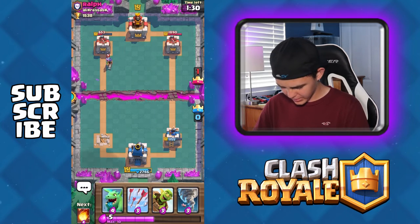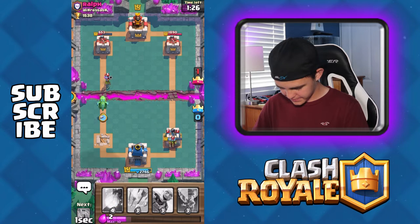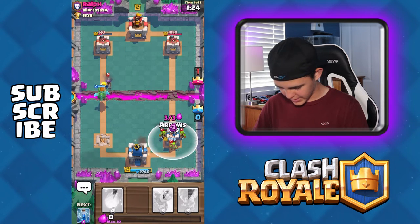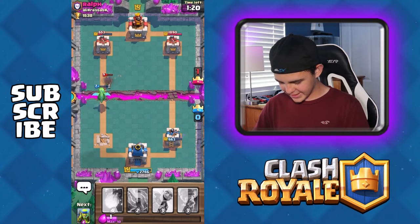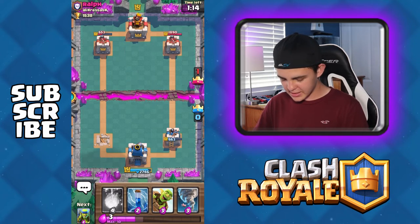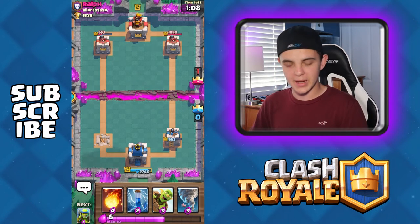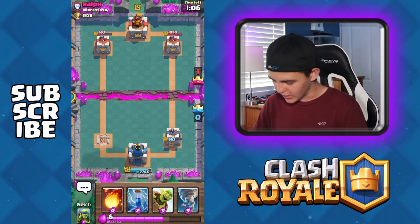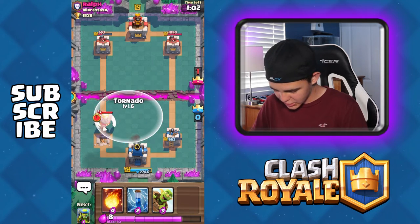His tower is kind of weak. I guess we'll throw the baby dragon out here. Our tower is at the same health, but he has one of mine gone already. Not looking good. Why is this so difficult, guys? Oh my God. Alright, we'll wait for the elixir to load back up, because this is not easy. My cards are literal garbage — I can't do anything.